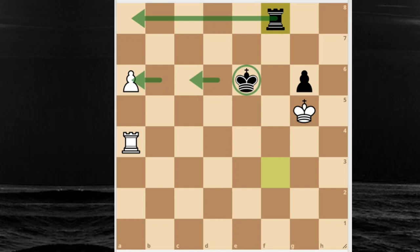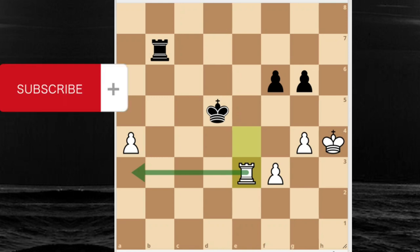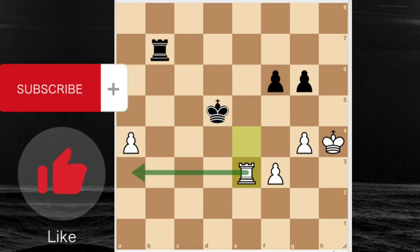If we return to the initial position, rook b7 was a bad move and white instead should have put the rook here with good winning chances. Rook endgames are very tricky. I hope you liked my video - please subscribe to my YouTube chess channel. See you in my next videos, bye bye!